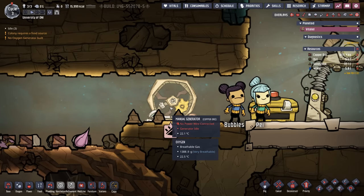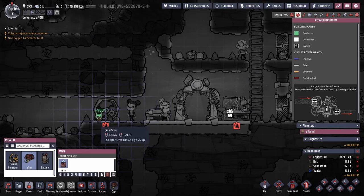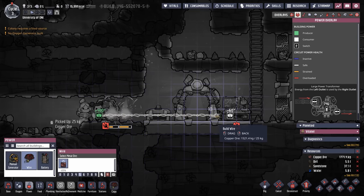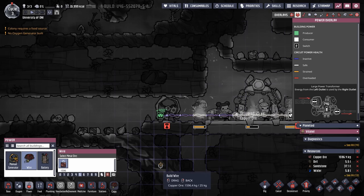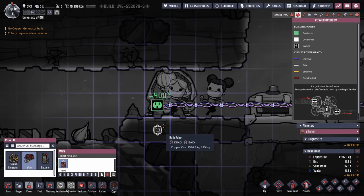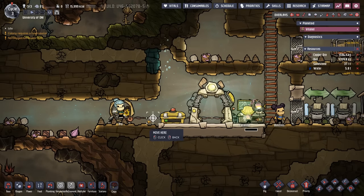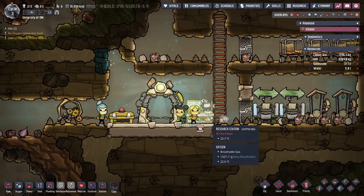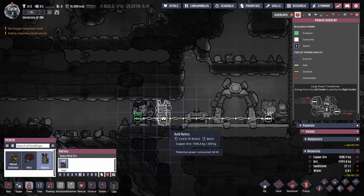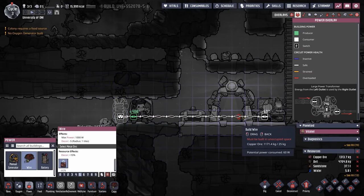But the dupe wheel also shows the 'no power wire connected' icon. We saw power wires — let's select the wire option and drag them all the way over to our research station. When you're in the power building menu, it automatically brings up the power overlay, which is convenient. We can see the manual generator provides 400 watts and the research station only requires 60 watts. But watch what happens when I remove Pay from the wheel — the research station loses power and Catalina can't work. For this reason we're going to place a battery on the line and connect it with more wire so they're all on the same circuit.